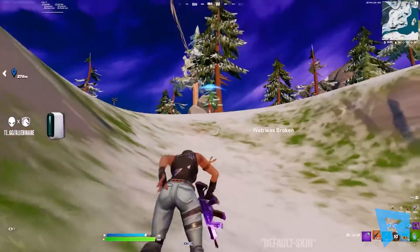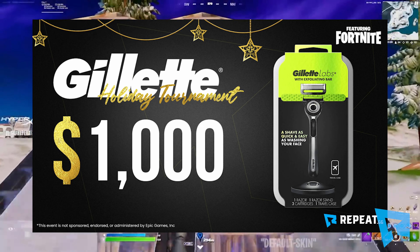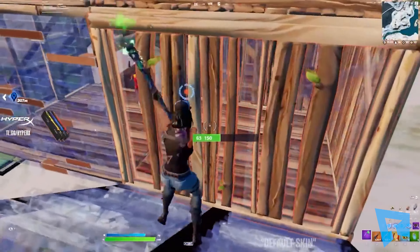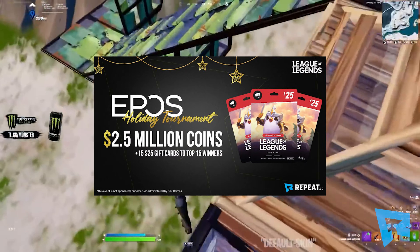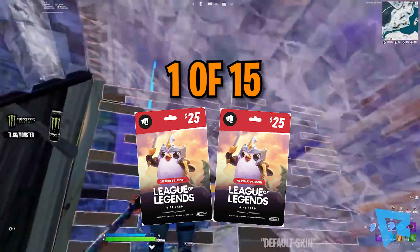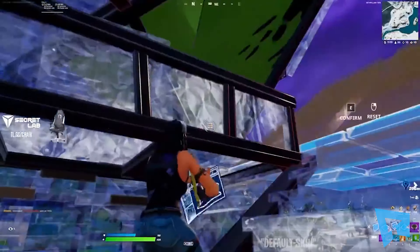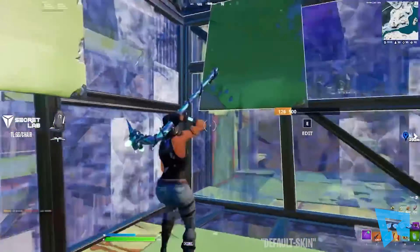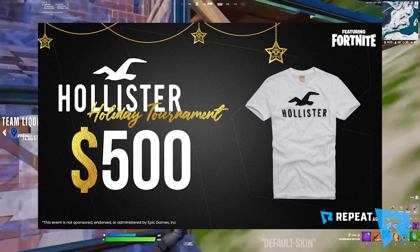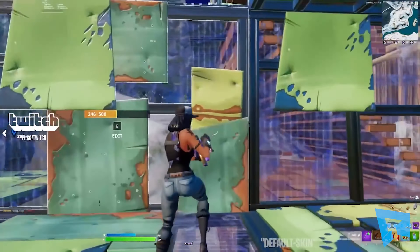The next holiday tournament and giveaway is the $1,000 Gillette Fortnite Cup, as well as a giveaway to receive one of 19 Gillette Labs Razor travel kits. This tournament and giveaway will also end on January 11th, so make sure you enter fast. The next giveaway and tournament is the EPOS 2.5 million coin League of Legends tournament, plus a giveaway of one of 15 $25 RP gift cards — League fans, be sure to hop in. And the second-to-last tournament and giveaway is the Hollister $500 Fortnite tournament, with a chance to win one of four $100 Hollister gift cards.